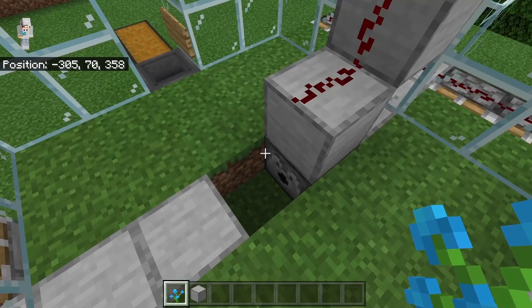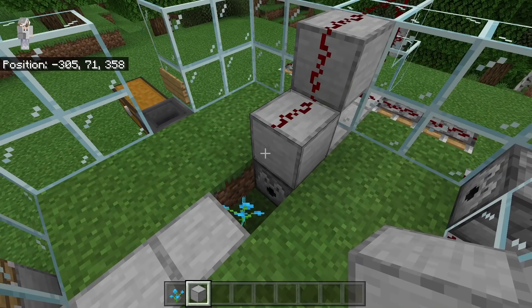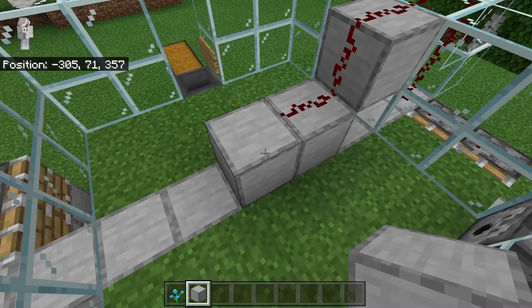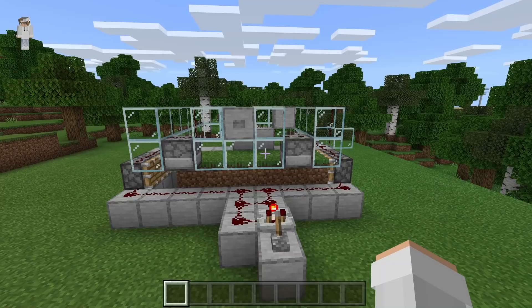The final step is to plant the flower you want to grow in this farm over here. If you guys want to change the flower you want to grow later, you can always do that. After placing that flower, place a block on top. If you guys want to grow a two block tall flower instead of a one block tall flower, just don't place this block. I am now going to do a quick rundown so you guys can check and make sure you've made this farm correctly.